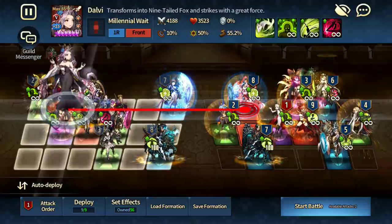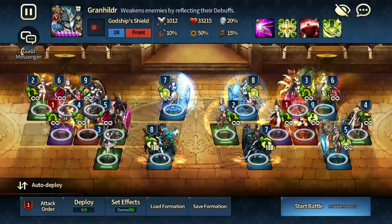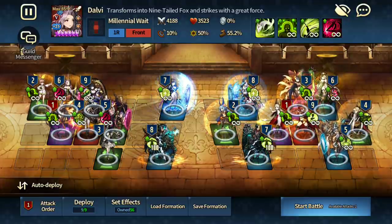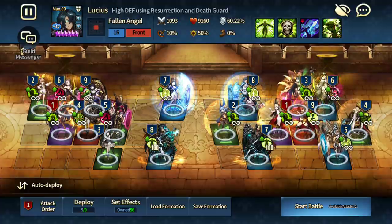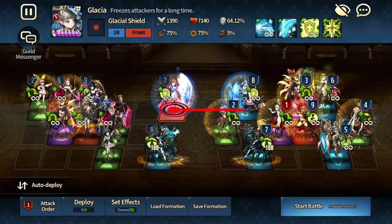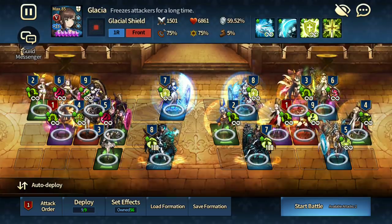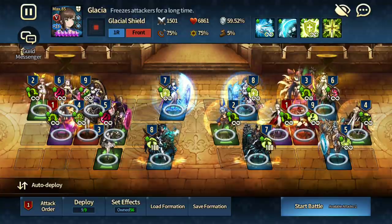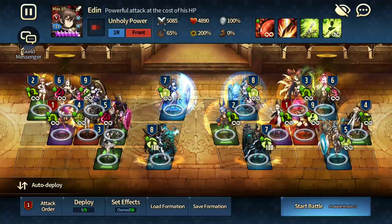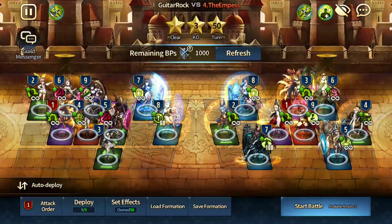I'm not sure who Dalvi will hit — will the Thorn still be there? I think Grand will still have the Thorn, so Dalvi will hit Grand. Then seven Lucius — my seven Glacier — then her eight, then my eight Plum. Then Edin will hit my Glacier most likely — hopefully Glacier survives. That's the scary part. This strat should work, although I don't have multi-hit.